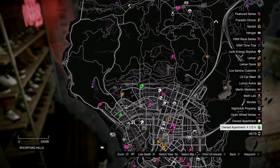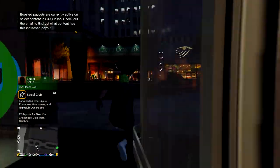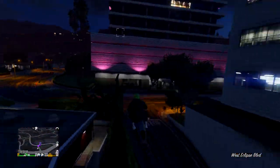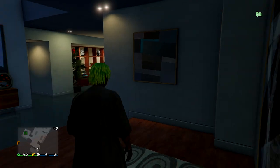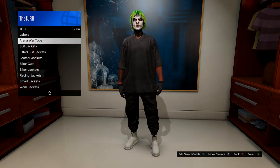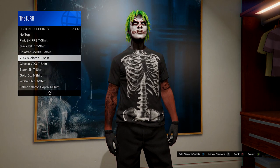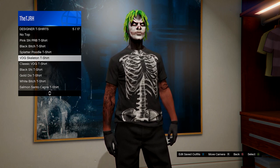Head over to any one of your apartments and go to the wardrobe inside. Inside, go down to tops, head to designer T-shirts, hover over the VDG skeleton T-shirt, and wait there for about 10 seconds. After you've waited, open up your pause menu.